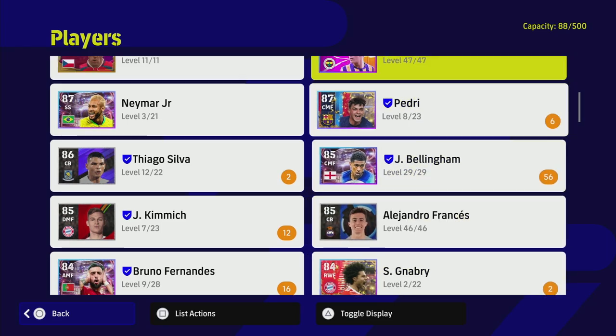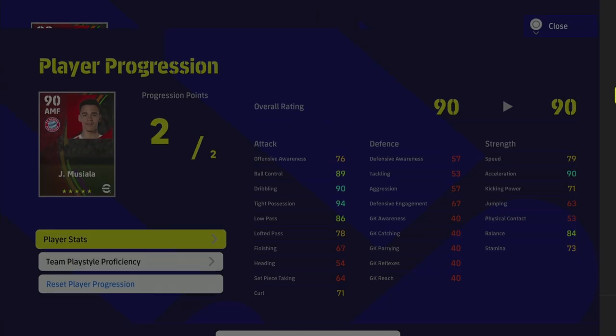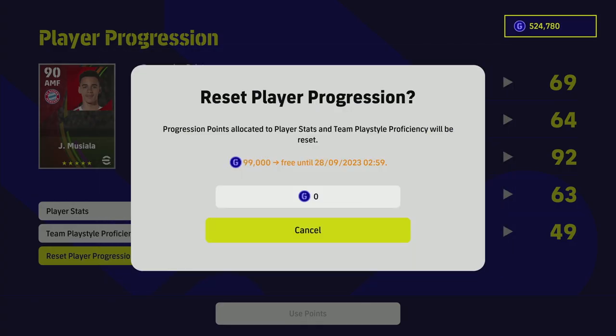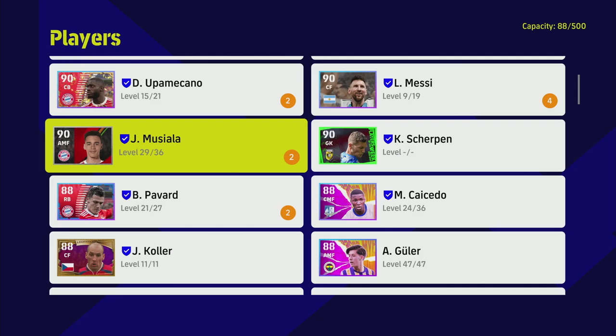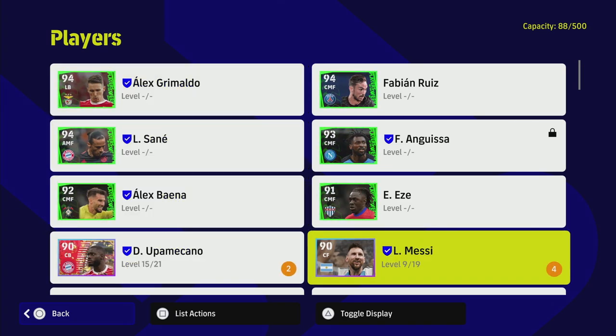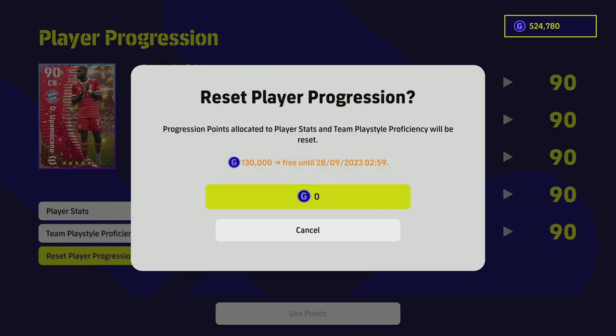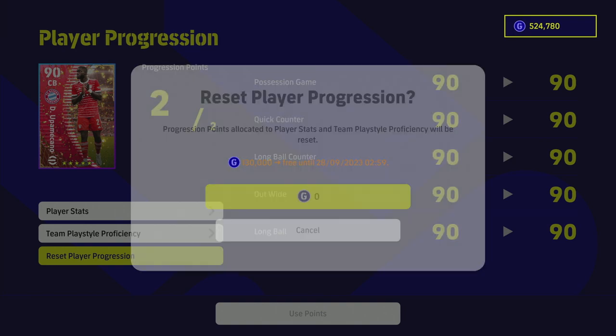For example, Musiala — a standard player I bought — if I were to reset his progression it's going to cost 99,000 GP even though he's a level 90 overall. So there's a lot to think about when training these players once it starts costing GP. At the moment during the trial it's not a big issue — you can see Mekano's free version costs 130,000 GP for reference.